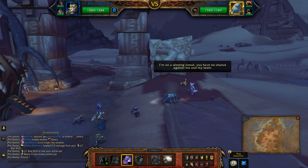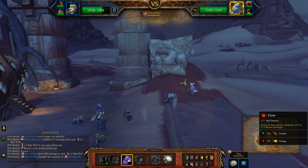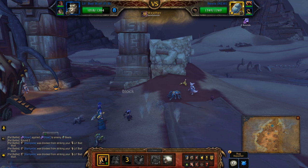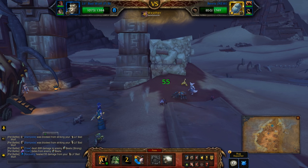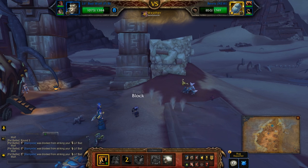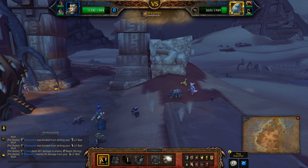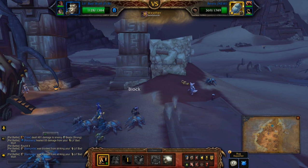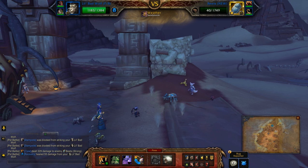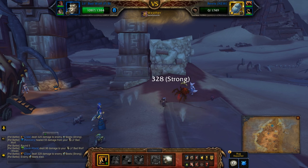I'm going to start off with Hal, and then Claw until he's dead. He will do minimal damage because he will be doing Stampede for most of the fight. So you just want to DPS him down as soon as you can. It might only take 3 hits this time — usually takes 4.